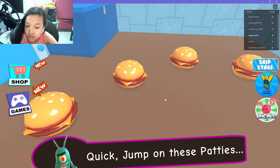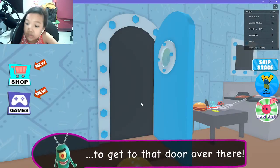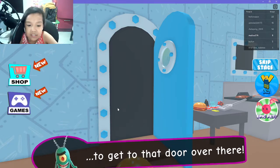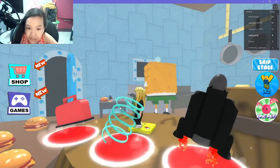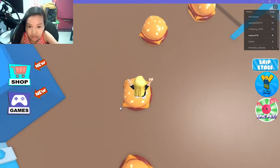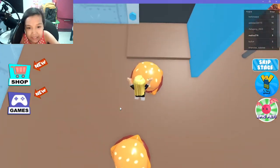Quick, jump on these patties! I want to jump on them. Get to the floor over there. Okay Plankton, I see you. Why is your obby like that? Actually, I'm gonna jump on Krabby Patties.